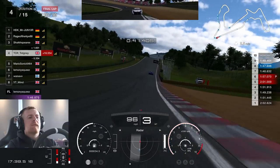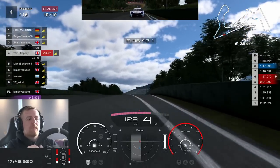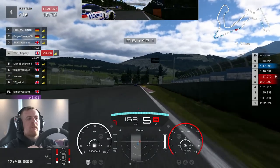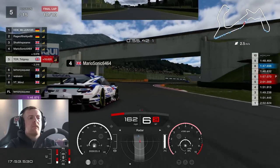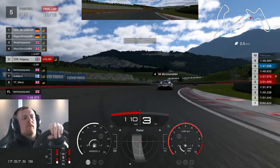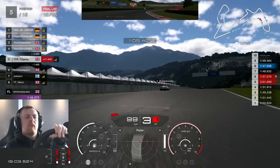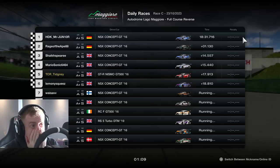It looks like the NSX is the go-to car over the Nissan GT-R. Struggling on left-handers with front tyre wear — the front right tyre is completely gone at this point. Mario looks down the inside, which is fair enough, and I'm not going to fight it too much. Pulling behind Mario Sonic, just trying to survive until the end and keep P5. We do survive until the end, finishing P5. After that race, you can see my face — I was just like, oh my word. What a race.